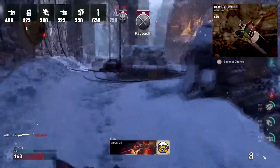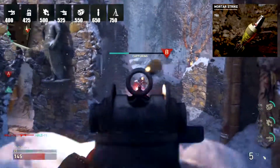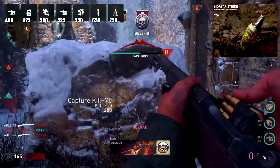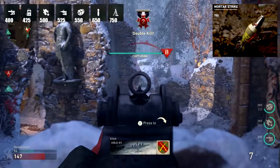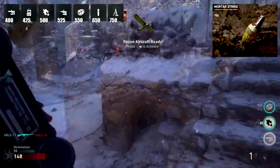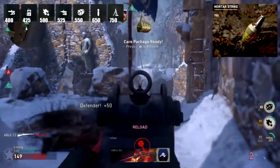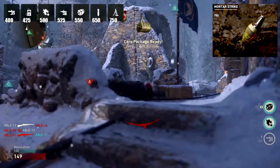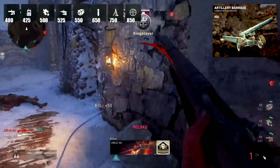The Mortar Strike is a precision strike upon three target locations at 750 points. It's most likely like calling in airstrikes on three markers, bombing each point with one missile. In past Call of Duty games this type of streak hasn't been that great, so we'll see.